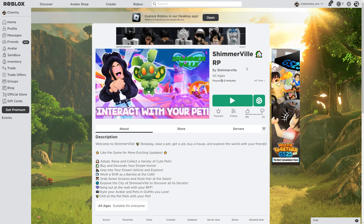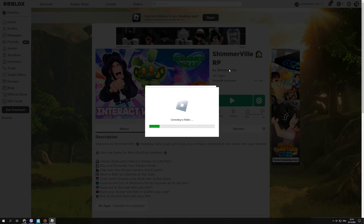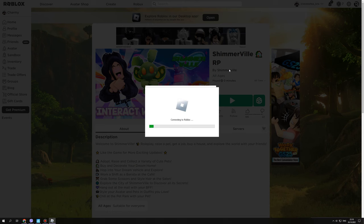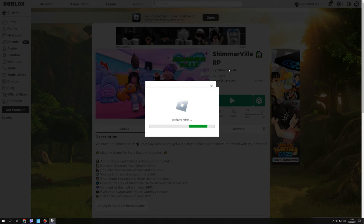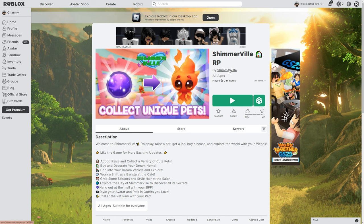So we're gonna get a new free item. I just need to click play on the game and I'll show you what I need to do. To get it, I just need to play a mini game, so it's gonna be pretty easy.